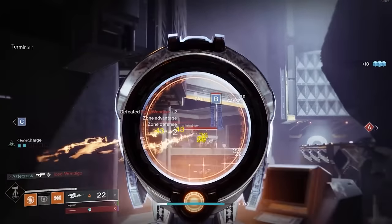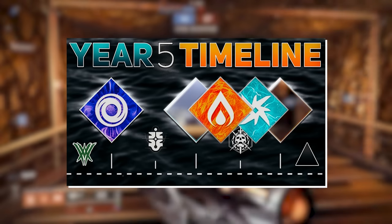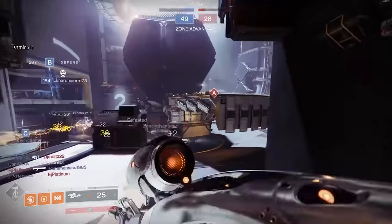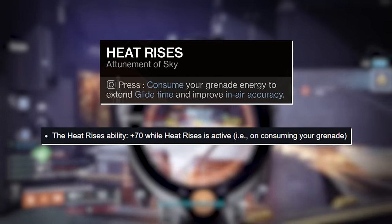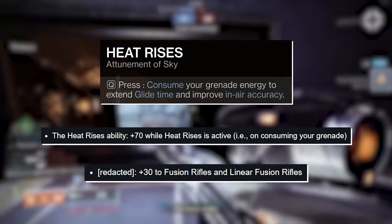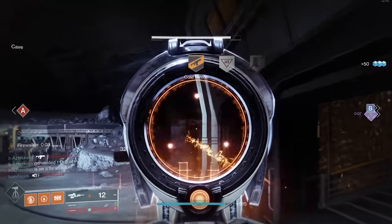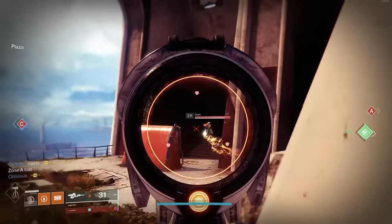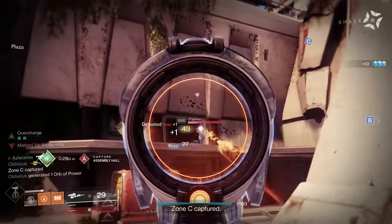If Solar 3.0 is actually what's up next for the upcoming 3.0 subclasses, I'm thinking a combination of Heat Rises — which, by the way, gives you plus 70 airborne effectiveness — combined with the Warlock exotic boots. Voila, you're sitting at 100 accuracy. You'll be able to scout snipe with ease using Lorentz Driver or go AC-130 guardians with Vex Mythoclast. Again, we're not even taking into account whatever the new exotic trait is on these Warlock exotic boots.